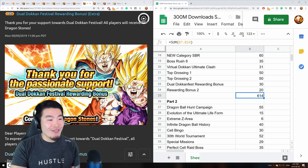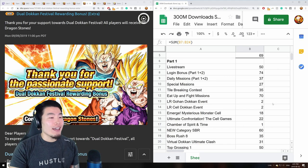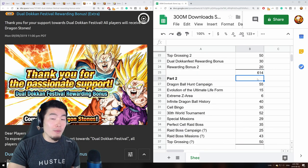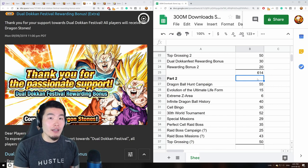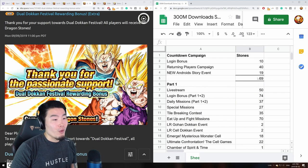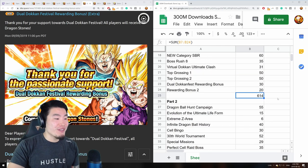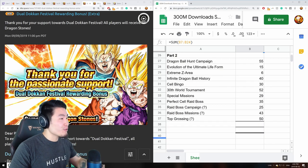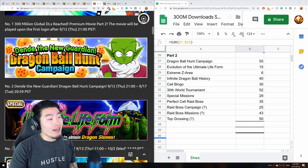Combined with the countdown campaign, we're almost at 700 stones before including anything from part two. One thing to note: for part two, numbers get a little rough since some things haven't been announced yet but are confirmed as coming. So allow for a small margin of error. To recap: countdown campaign gave 69 stones, part one is around 614 stones, and now let's get into part two.